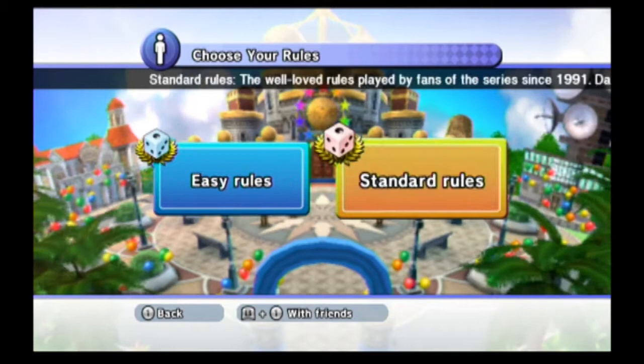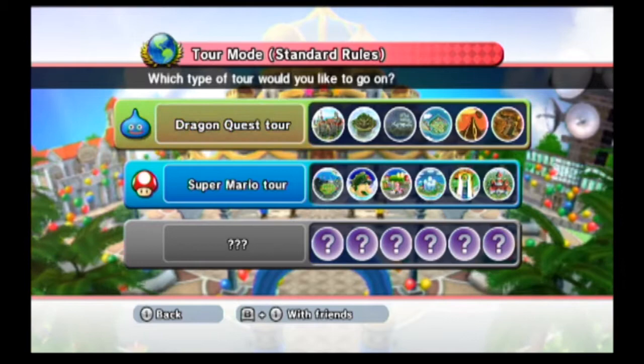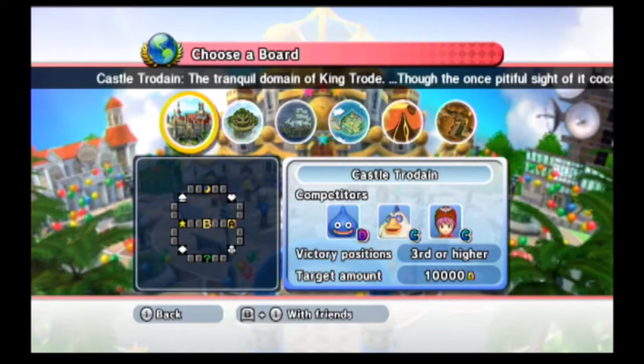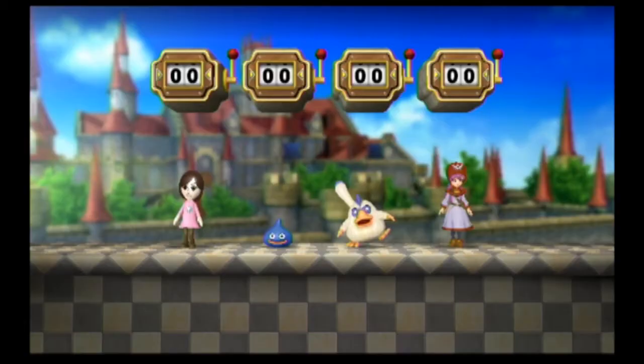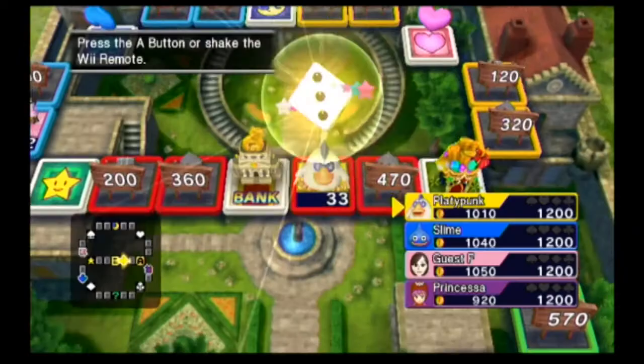You can either play Easy Mode, which basically simplifies the game by cutting out the stock market aspect, or Classic Mode, which keeps the stock trading in. You pick your character — if you're in multiplayer; you're limited to playing as a Mii if you're playing alone. You pick your board or tour, and then you play the game. Turn order is determined by rolling a die, and then each player takes turns rolling the die and moving around the board.